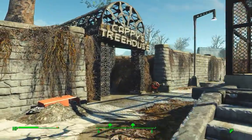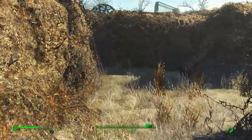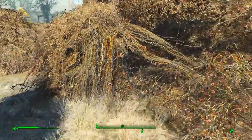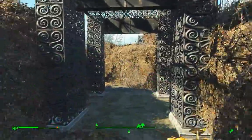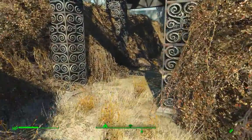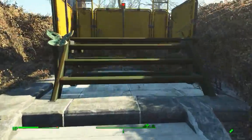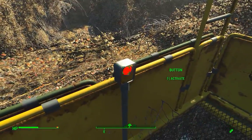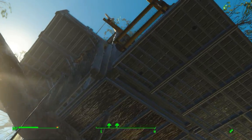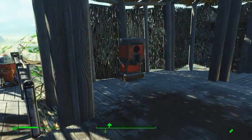The next one is at Cappy's Treehouse in Safari Adventure. Head in through this entryway tunnel, turn right, turn left, turn right, turn left, turn left, and then turn left. You'll see another one of these tunnels — from here there's only one way to go, so just follow the path around. Take this elevator up into the treehouse, and the medallion dispenser is right over here.